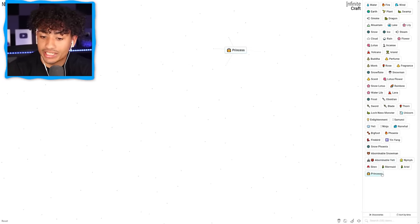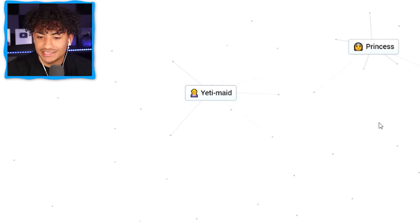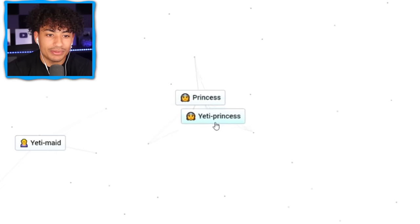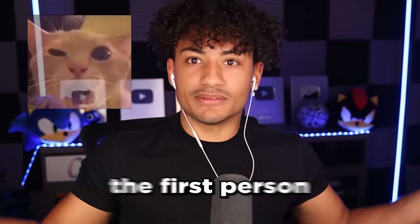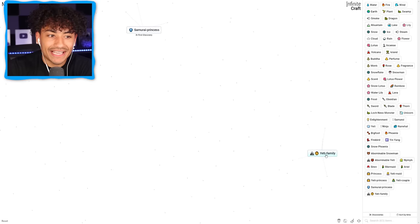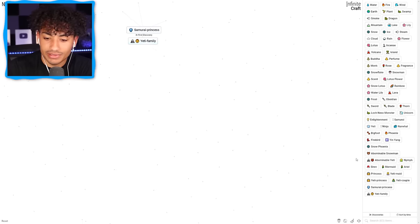Princess is right there, now we need to make a controller. How do we do that? What? No, we don't want that. Oh, I made a Yeti princess. So I have a princess and a Yeti princess. I just made a Yeti couple. What in the world? Can you make anything out of Infinite Craft? I mean, it is infinite, so I guess anything's possible. Oh, I made a samurai princess! First discovery — does that mean I'm the first person in the world to make that? Oh my gosh, I'm special. You know what, I want my girlfriend to be able to fight, so a samurai princess sounds perfect.